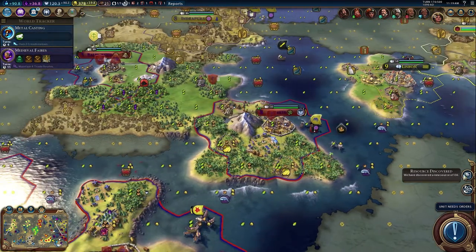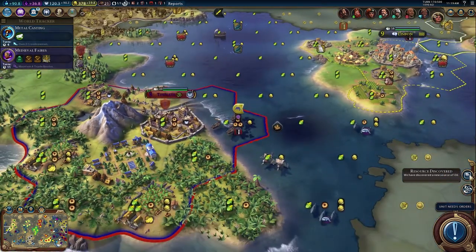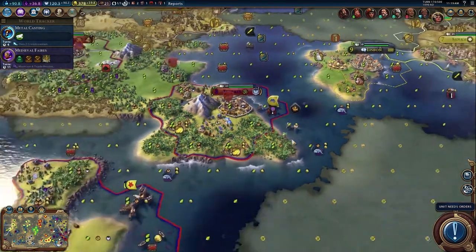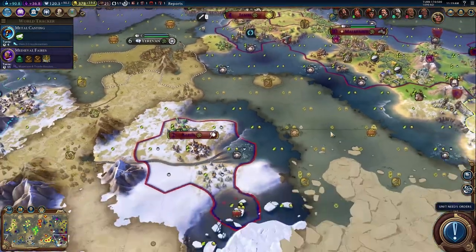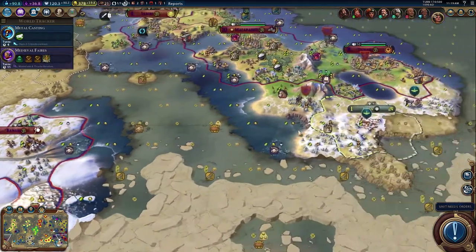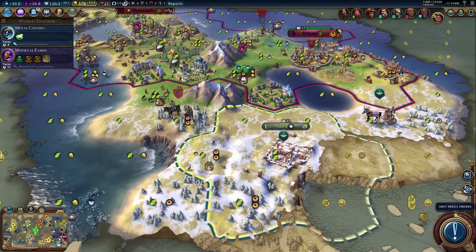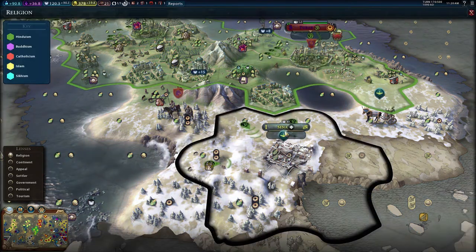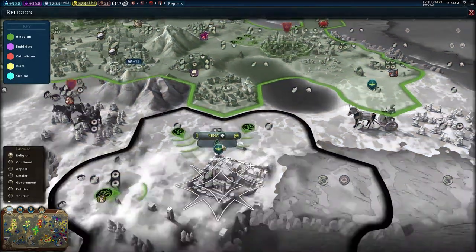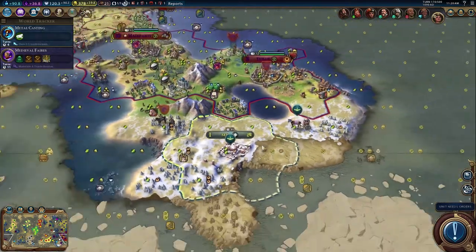That's actually right where we want it, right on our borders - that's good. But that's our only source of oil - literally that's the only source of oil we can see. We're down here in the arctic and we can't see any other source of oil. That city is going to turn Hindu - there is no chance that it does not turn Hindu.